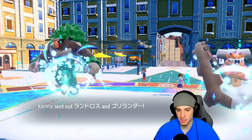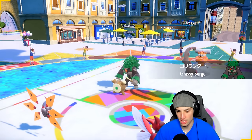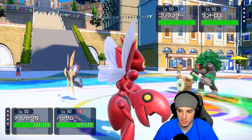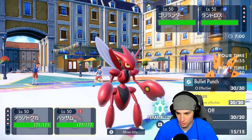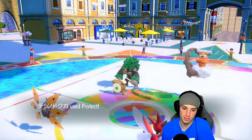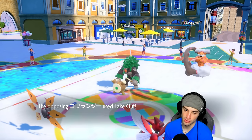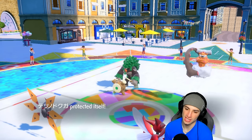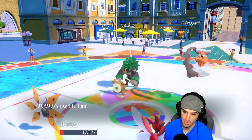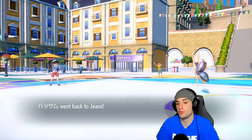They end up leading Rillaboom and Landorus. They could Fake Out, but I feel like we should just attack. I'm going to protect Iron Moth and U-Turn pivot out with Scizor. They might Fake Out — we'll see. We have to protect Iron Moth because Ground is four times super effective. U-Turn is going to pivot out and do some nice damage to Rillaboom, and now we can go into Miraidon.